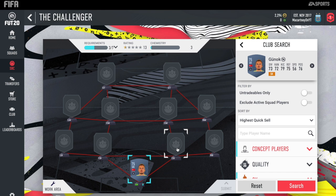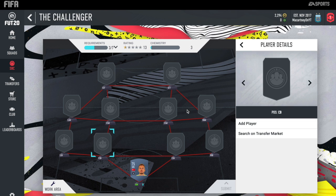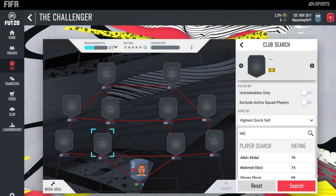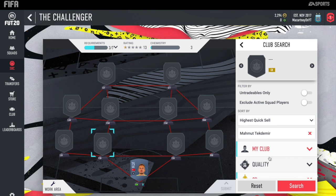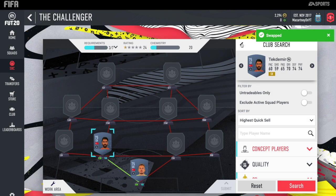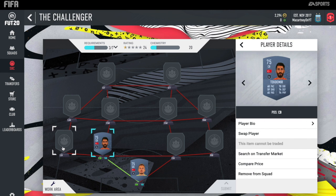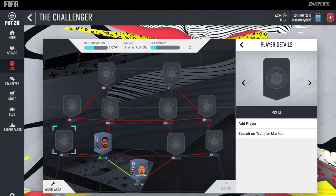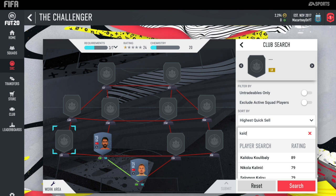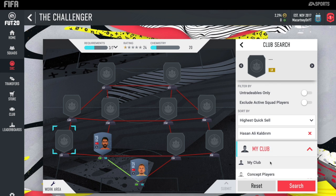So we've got Gunok in net. And then at left centre-back, linking to Gunok, we do have Tech Demir. It changes the concept thing every single time, which is a little bit stupid but there's not much we can do. And then at left back, we do have Calderim, who gets the strong link — he comes from the same country as the centre-back. So it's fairly simple.